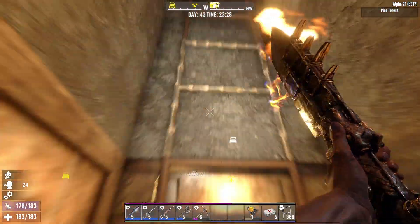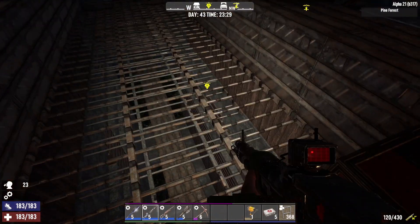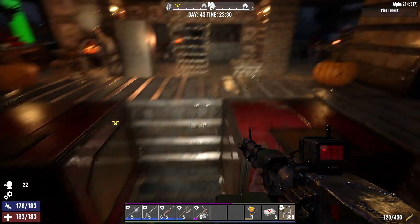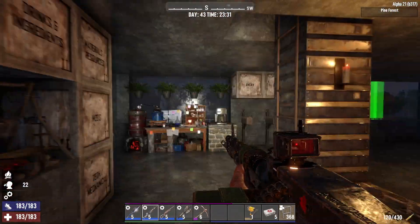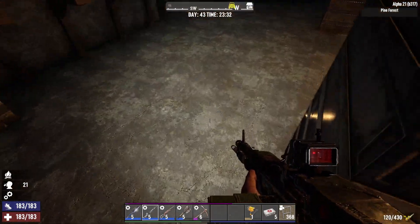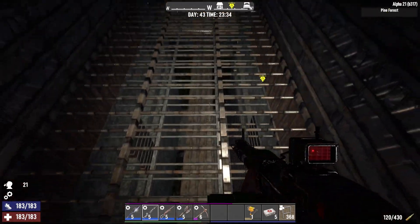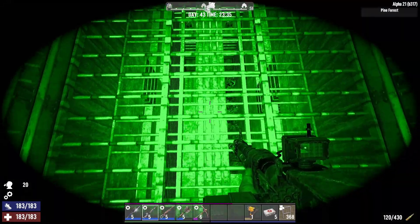That leads me back up here to Emily's idea - having access to that area from up here. If you're up here with the forges going, cooking stuff, all this heat, and you've got zombies coming at you, you don't want to run down every single time. You just hop up here and there they are. As long as you are good on ammo, no problems.